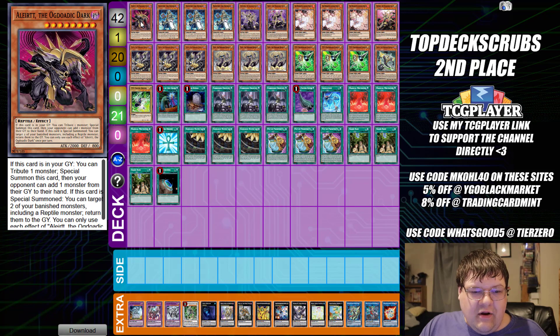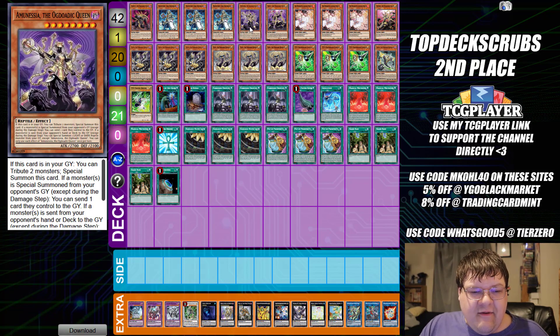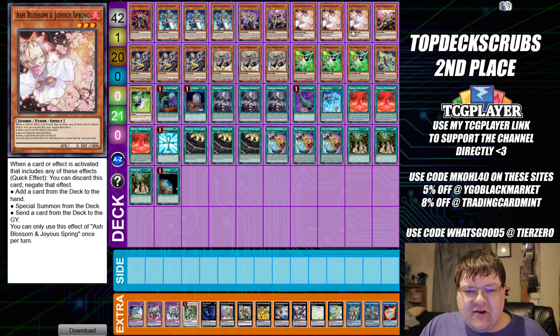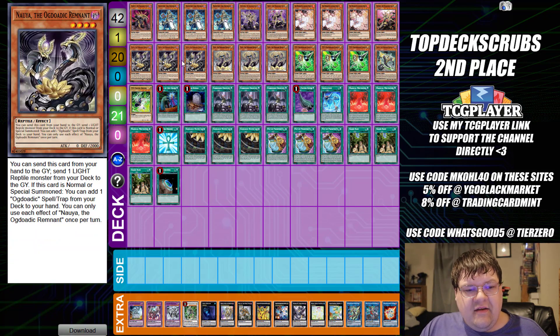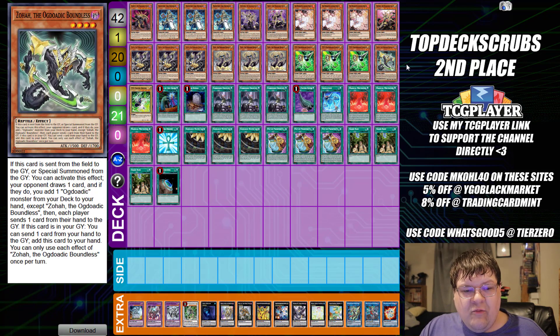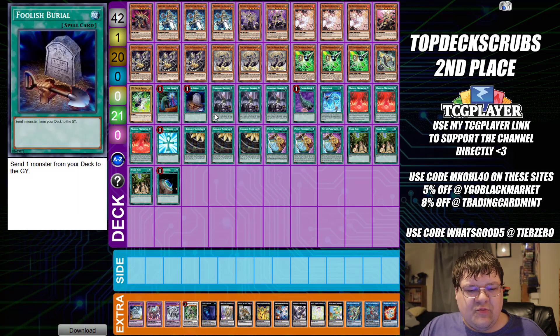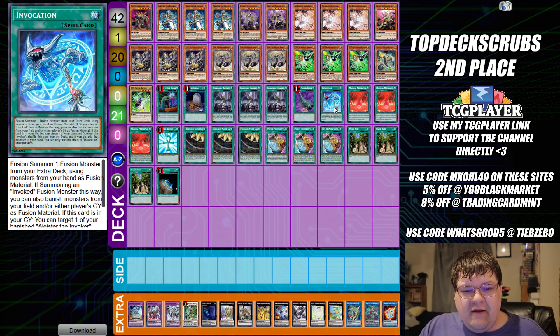We have one copy of Alrite, triple copies of Alistair the Invoker, one copy of Amnusia, one copy of Aeron, triple copies of Ash Blossom and Joy Spring. Then we have one Caduce, triple copies of Nayu, triple copies of Nunu, triple copies of Gamma, one copy of Zoha, with one copy of Driver, one Called by the Grave, one copy of Foolish Barrel, triple copies of Droplet, and one Featherduster.